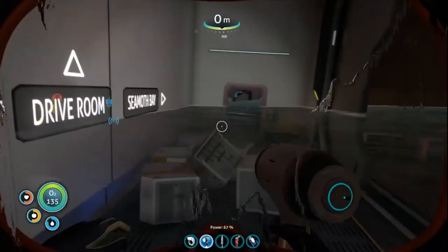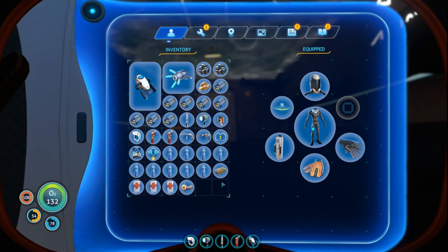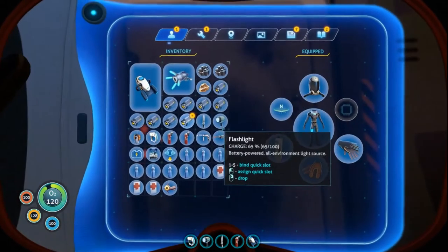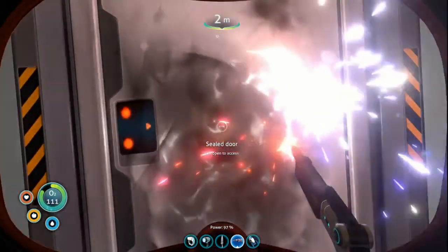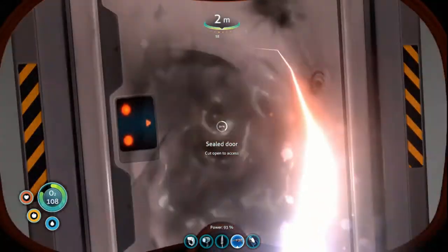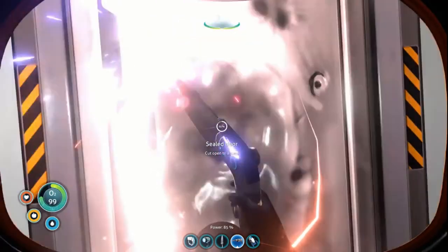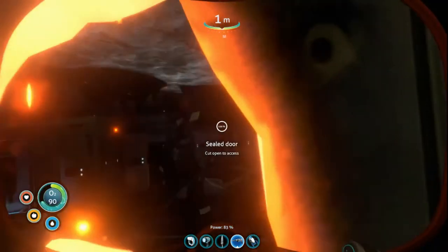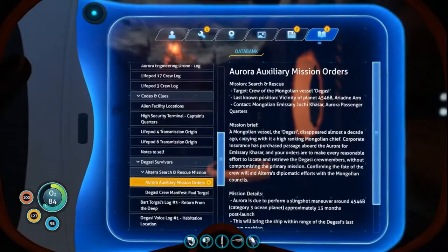We went to the Seamoth bay. We want to come back this way. I'm gonna use a first aid kit, eat the nutrient bar, and drink a water just to clear up some more space. A lot of batteries. We have a sealed door — we're gonna need the laser cutter. That'll open this and we just make our way through here. I forget where this goes. The prawn bay and the locker room.